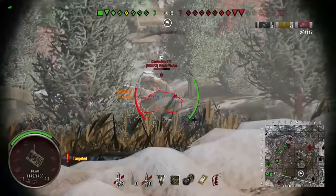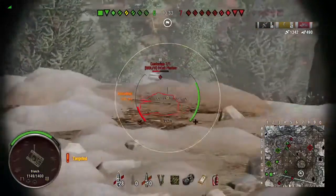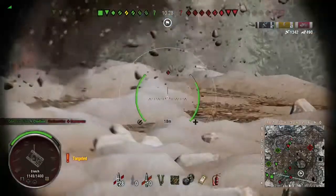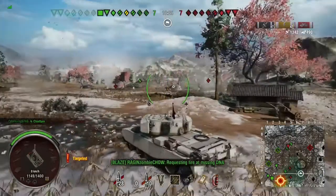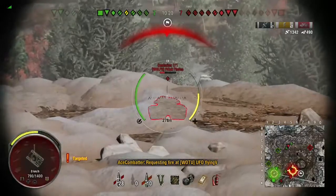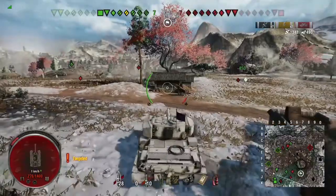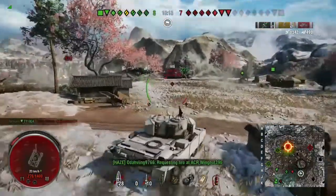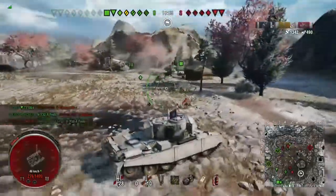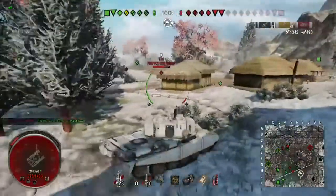Somewhere in here I think I switched to high explosive. I'm not really aware of where my teammates are, but it's apparent from the numbers flying off that guy that somebody else is shooting at him too. This is the ideal situation I always try to get into — he turns to shoot at me and the other guy can take a crack at him, and I can shoot him while he's concerned with the other player. Somebody else seems to have a bead on me and I'm almost dead here.